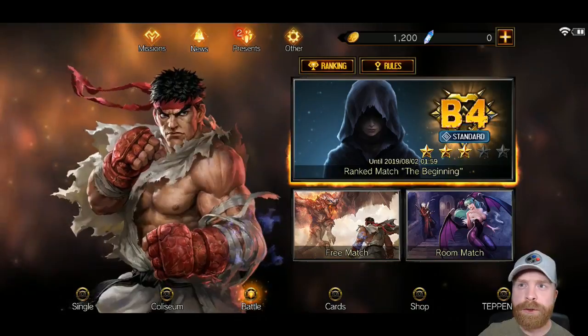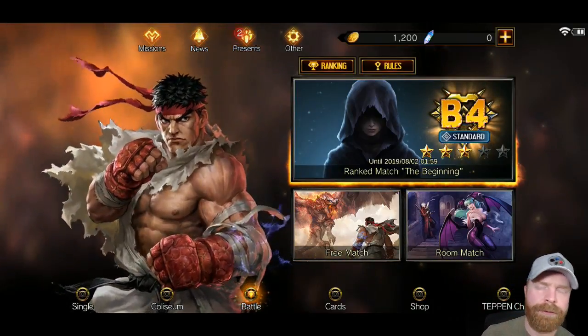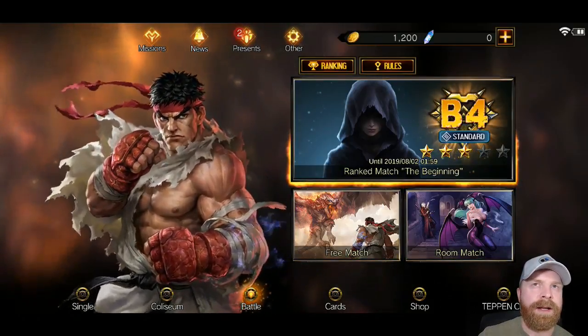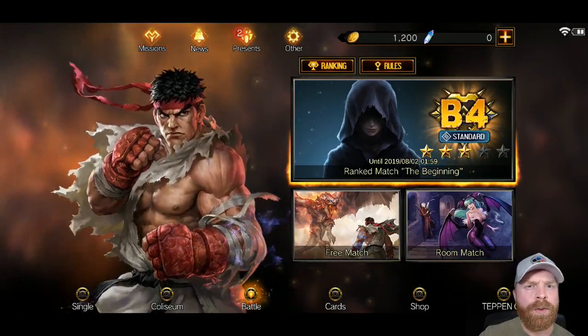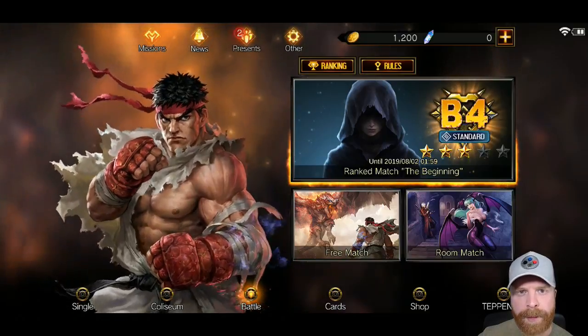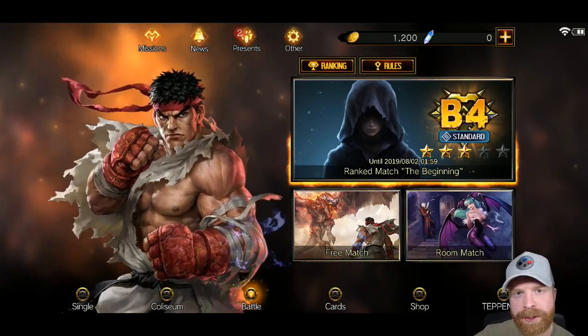My rank is B4. The rank goes from F all the way up to A, and there are five levels per rank: E5, E4, E3, E2, E1, and then you move into D.